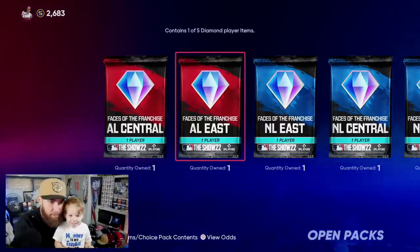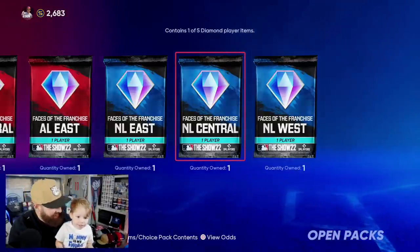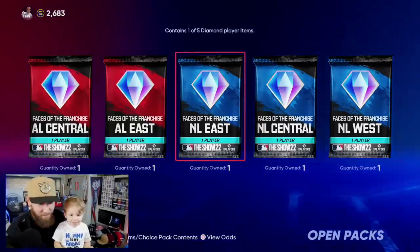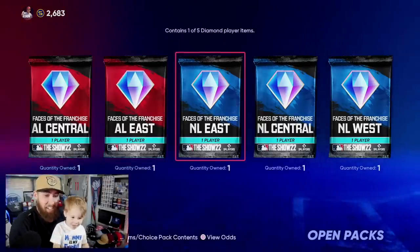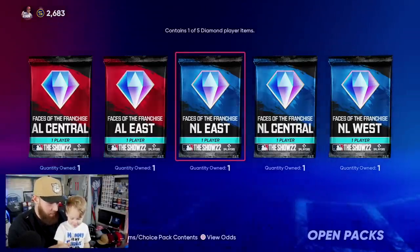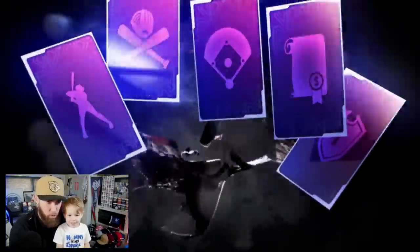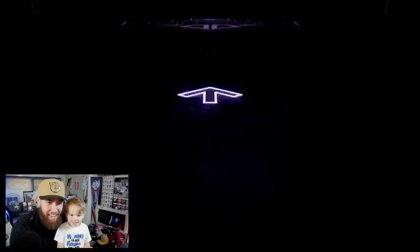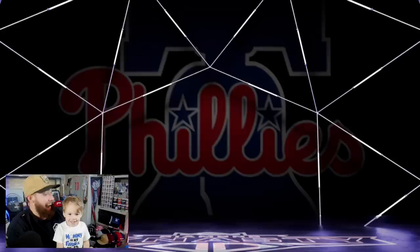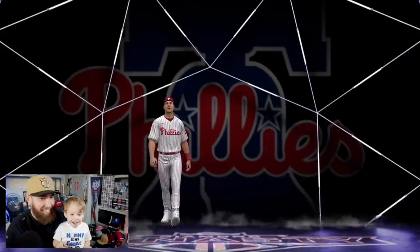All right buddy, look at the screen right now. You got two red ones and three blue ones. Which one do you want to open first? Pick one. The blue one — all right, so you're gonna press this button. Press it, press it again. Good job! Let's see what we get.